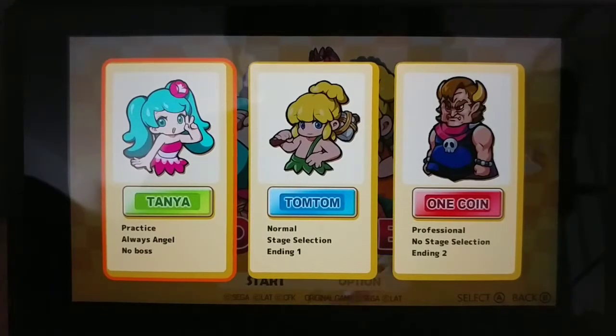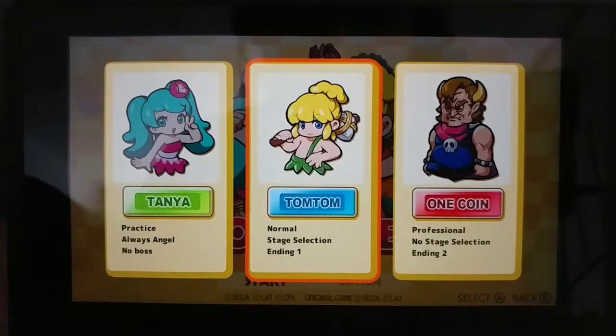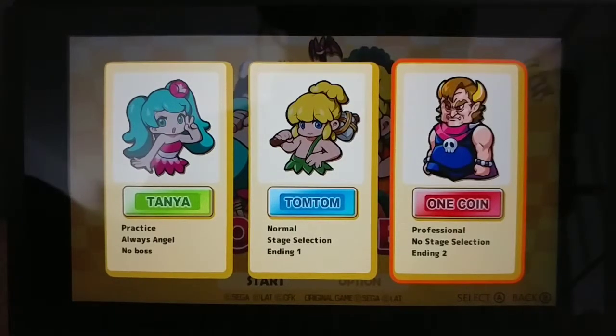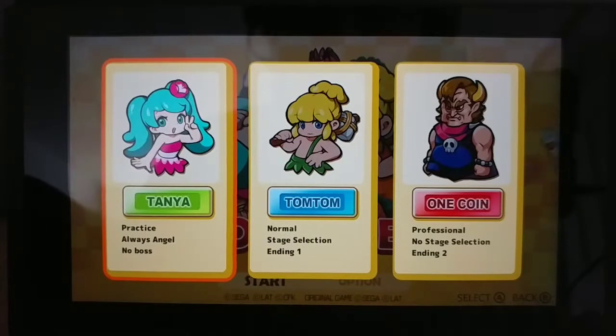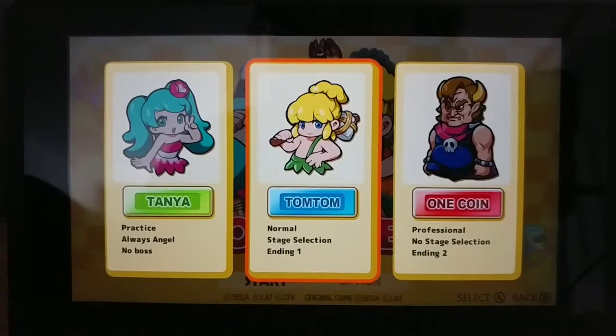We've got practice mode, which we play as Tanya, and then TomTom which is normal mode. You have one coin which is professional — no stage select and you get the second ending. TomTom gives the normal ending with stage selection. Tanya has no ending. Always Angel means you always have invincibility. I prefer playing normal mode so I have the stage selection option.